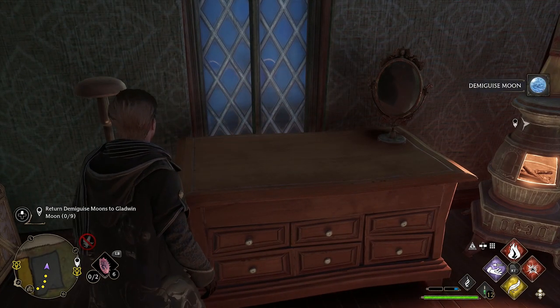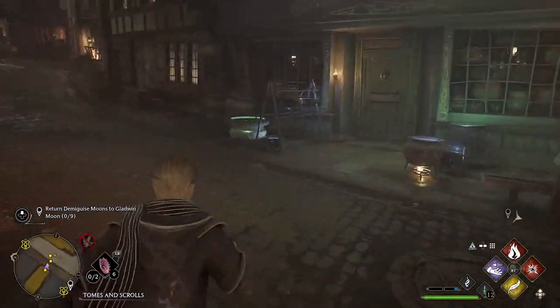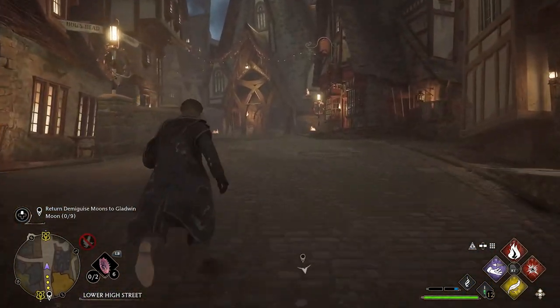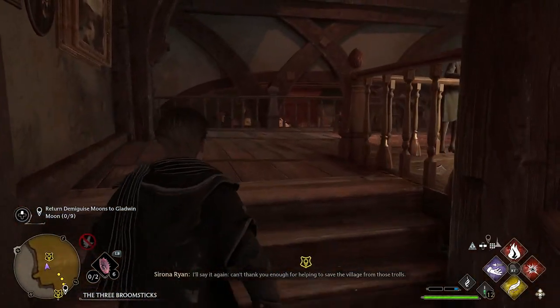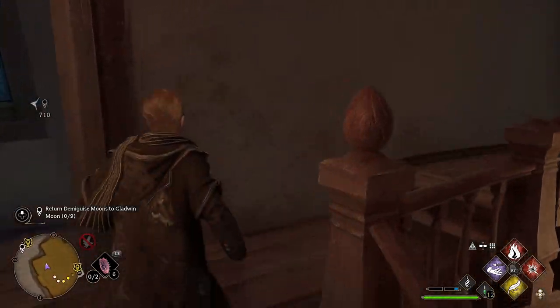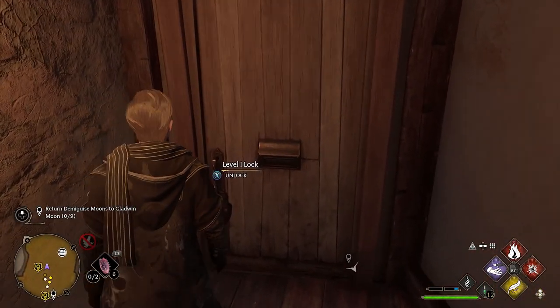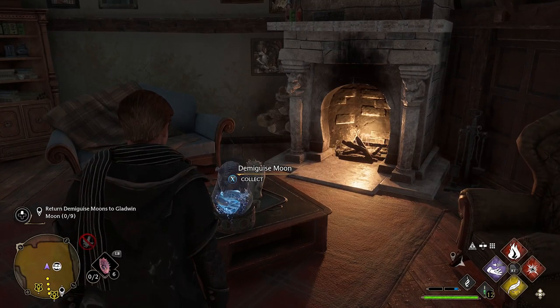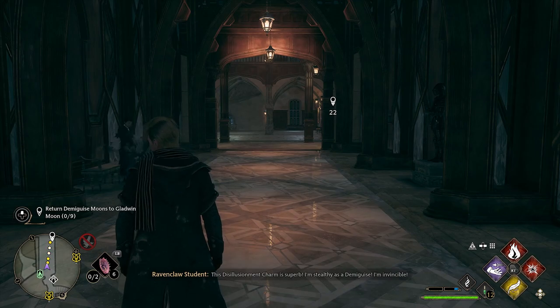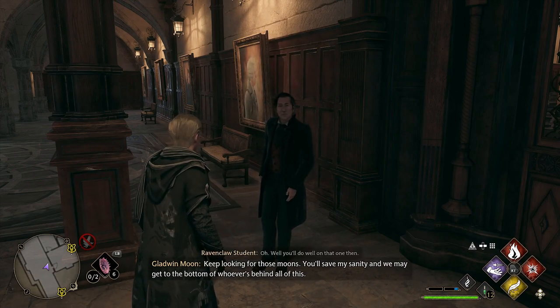From that previous statue, head out of the shop, take a left, and straight in front of you is the Three Broomsticks. Go inside, head up the stairs, and follow everything all the way to the very top. There is a level 1 door and once you unlock it there is Demiguise Moon number 9. Then fast travel back to the Faculty Tower, meet up with Gladwin Moon, and after a little dialogue you have unlocked Alohomora level 2.